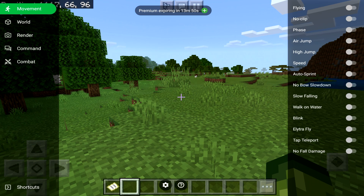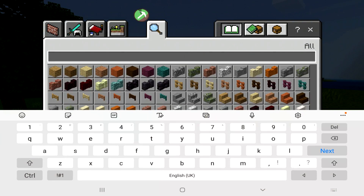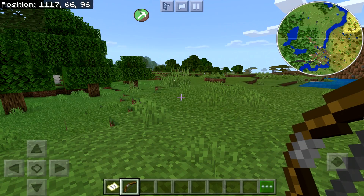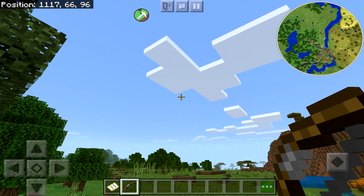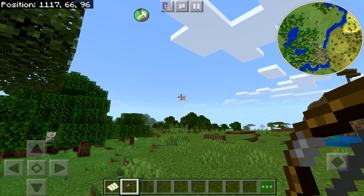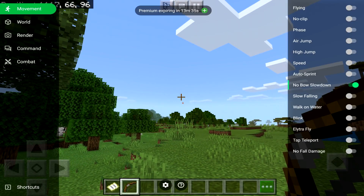You've got no bow slow down. Let's grab ourselves a bow real quick. No bow slow down — I don't really use this. I'm guessing it's for PVP. I'm in creative so I don't know if it can make much of a difference there.